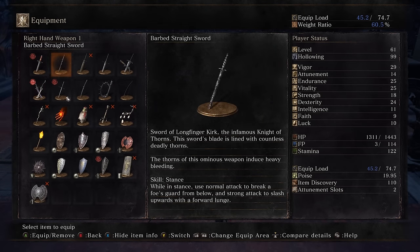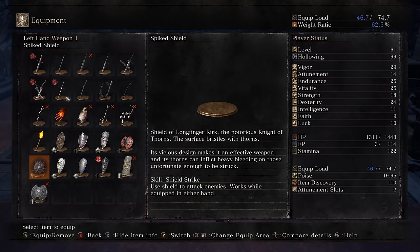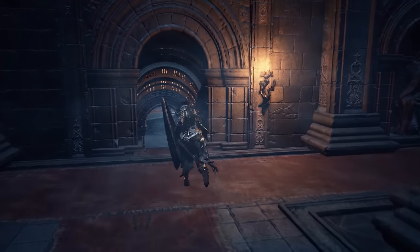Sword of Longfinger Kirk, the infamous Knight of Thorns — the sword's blade is lined with countless deadly thorns, and the thorns of this ominous weapon induce heavy bleeding. His shield is Shield of Longfinger Kirk, Notorious Knight of Thorns — surface bristles with thorns, vicious design. Pretty much the same thing — good at causing bleed. Let's go back in that room and see what that item was all about.